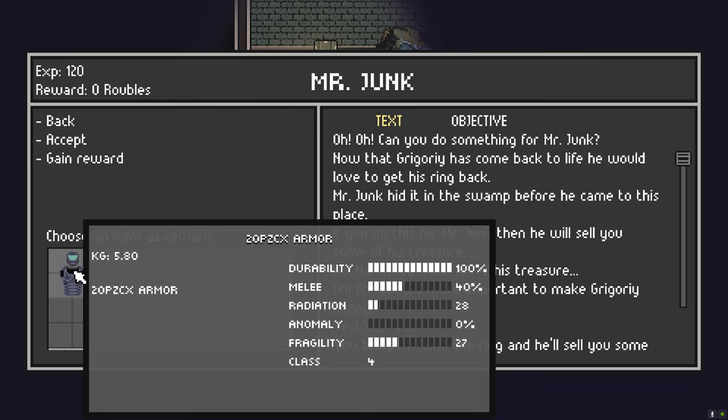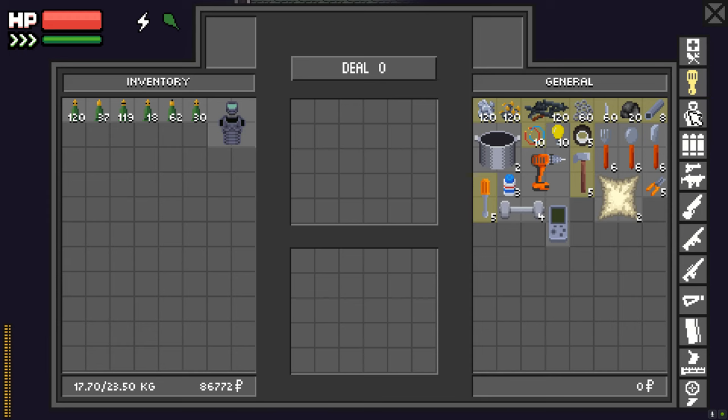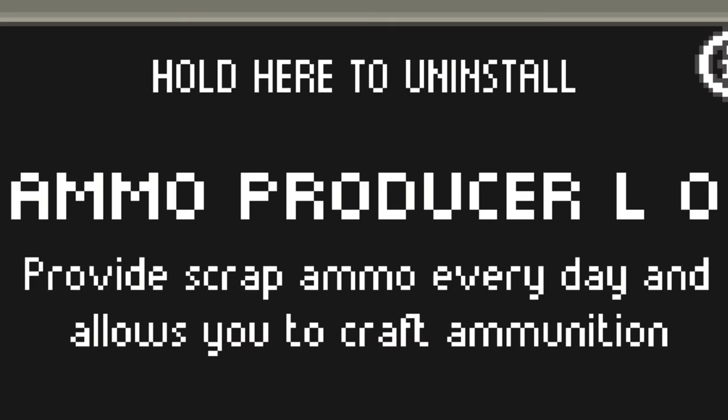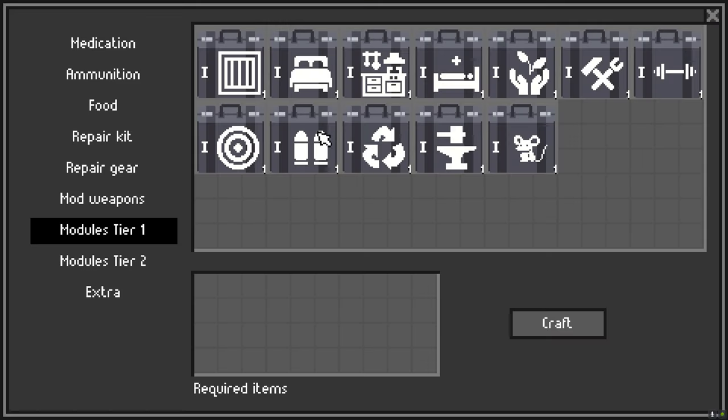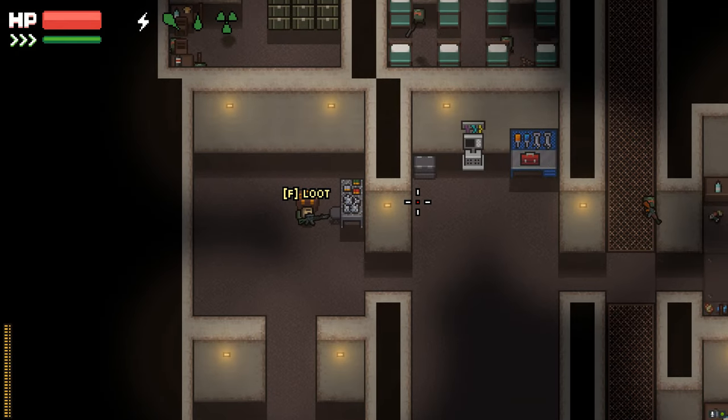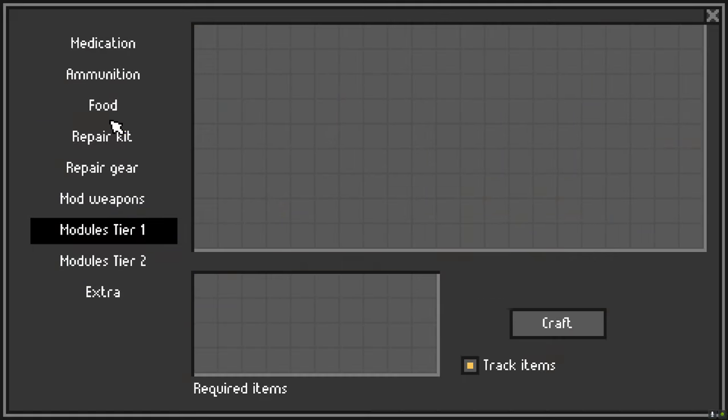Went back to Mr. Junk to turn in Gregory's Ring. I can buy loot from him now. Extracted, and you see this? This is a module — Ammo Producer, Level 0. I leveled this up so now I have it. What this does is it gives me free scrap ammo every day. And now I can craft ammo.